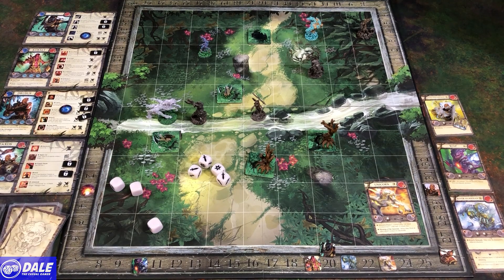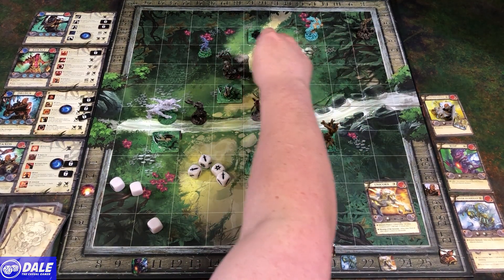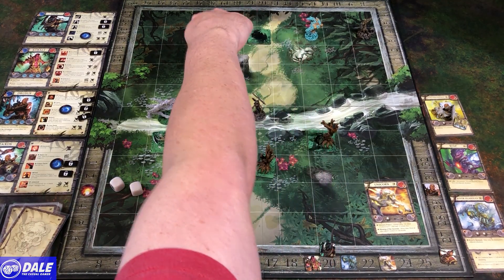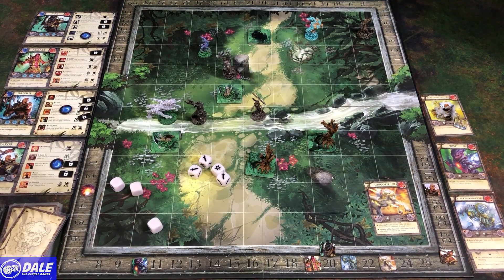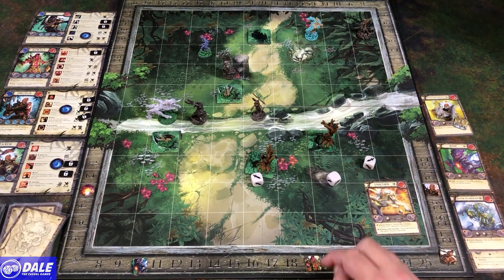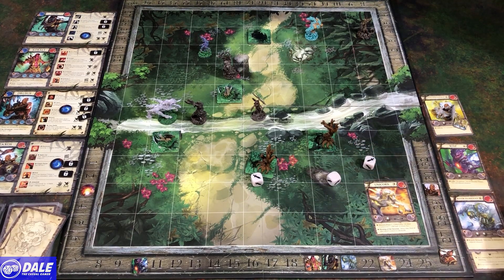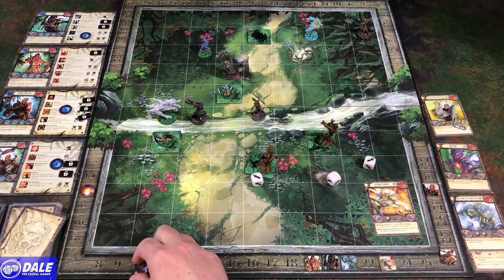Then we're going to use Zaxos for one, two, three movement. He's got plus one defense here, attacking the wisp straight on. Base damage of three, four, rolling three dice. Six damage on a defense of zero, and it's adjacent, so down to four health.